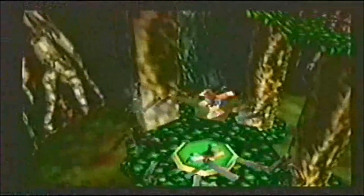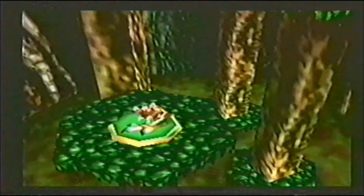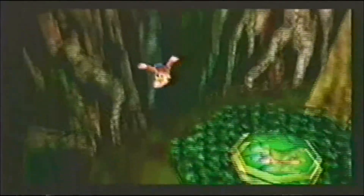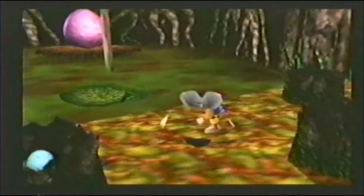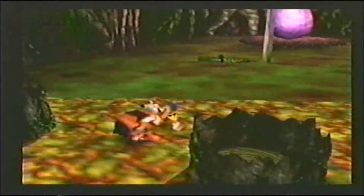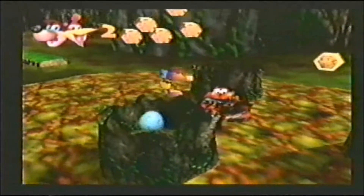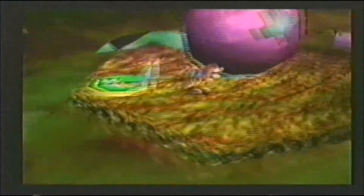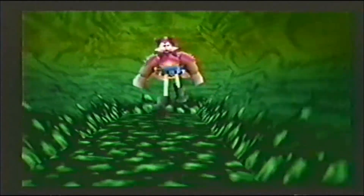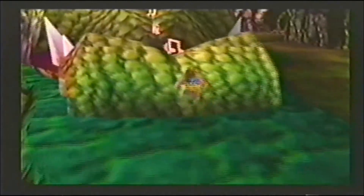Bubble Gloop Swamp! Don't bother drying off before you enter this next world, because things begin to get a little slimy! Bubble Gloop Swamp is a dark, smelly, and dangerous place, where all the piranhas, poisonous swamp frogs, and crocodiles have a bone to pick with Banjo and Kazooie! It'll take every bit of your imagination to get through this swamp, because everyone here has you on the menu!